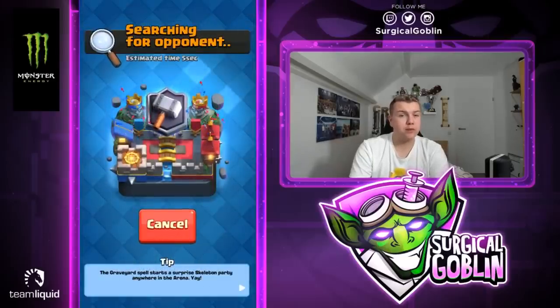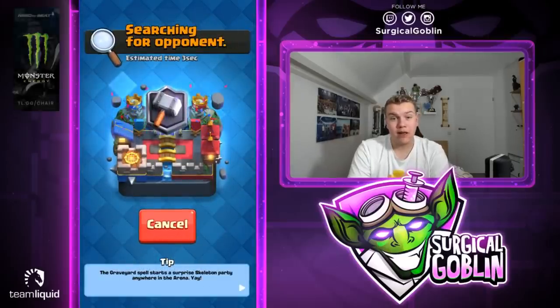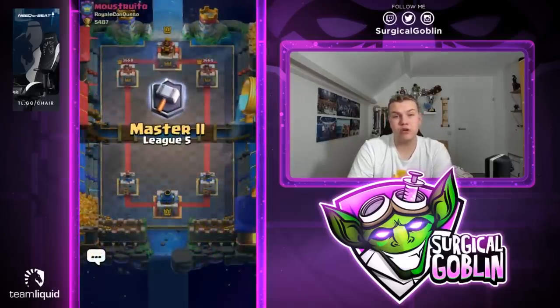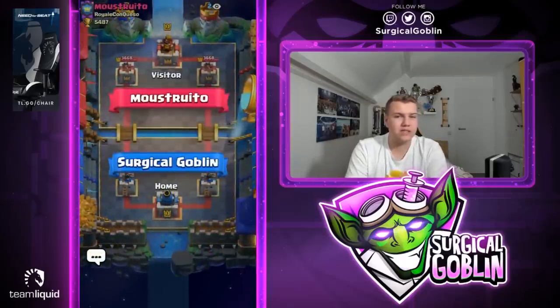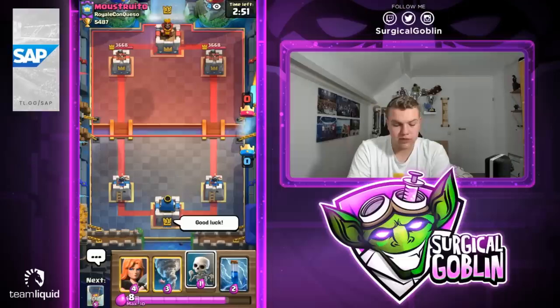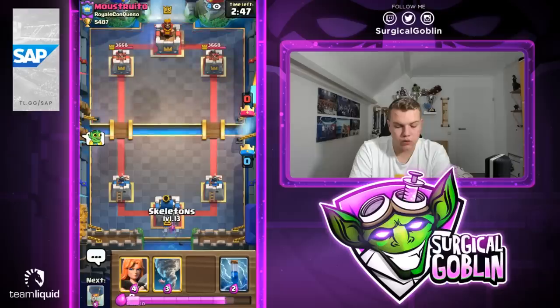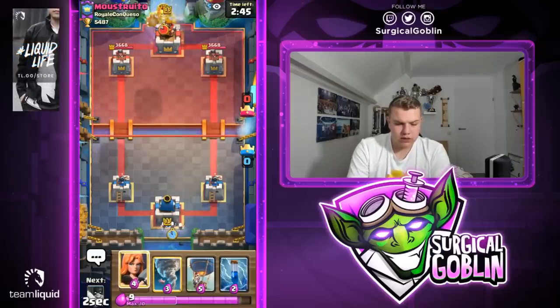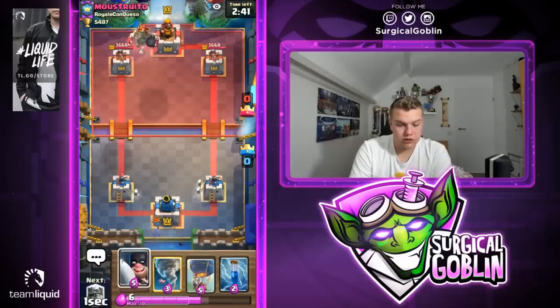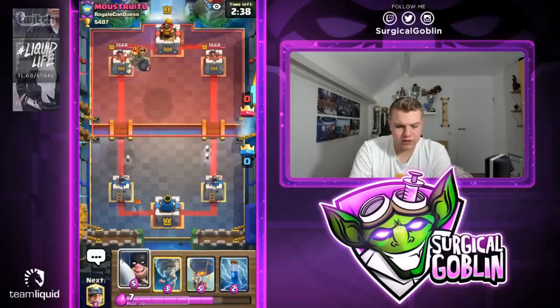Really strange match to start the episode but luckily we were able to win and it puts us one win away from Master 3. As mentioned earlier I'll probably do three or four matches. Let's give him a thumbs up and good luck. Looks like we started with valkyrie, we have tornado, skeletons, zap, and next card is a balloon. He starts off with a giant skeleton — actually pretty cool, it's golden so it has a red hat and red gloves.